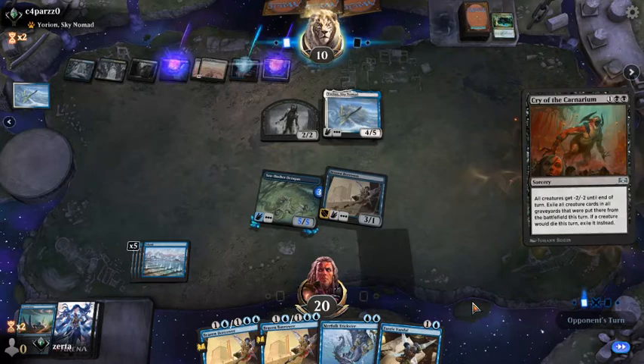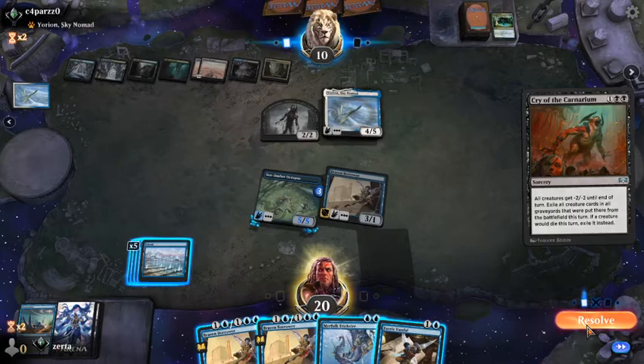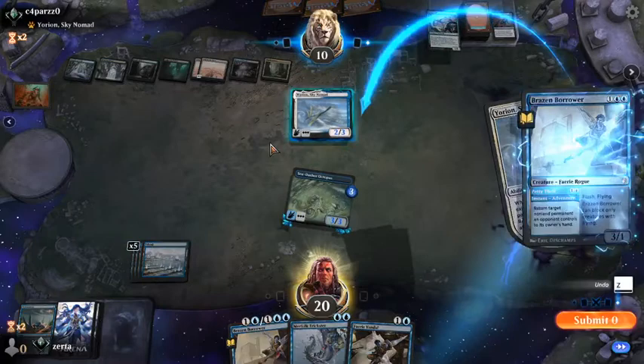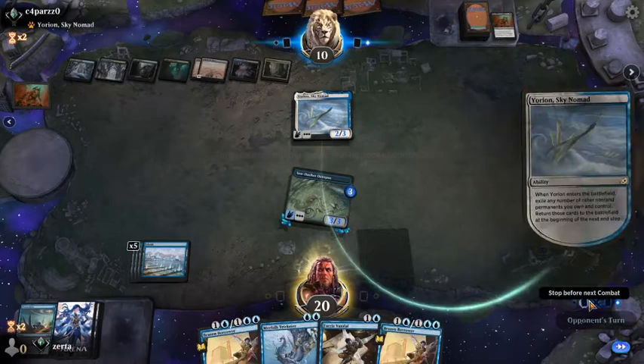We don't have lethal, but barring Mystical Dispute — oh wait, Mystical Dispute can't even be deployed now. I don't like bouncing it actually. Yeah, bouncing Yorian makes me feel pretty bad about this. Let's see — I'm going to wait, because I'll be able to bounce on their turn.